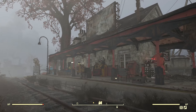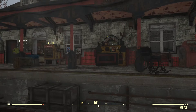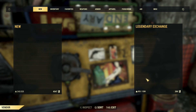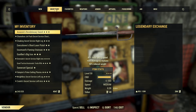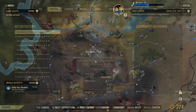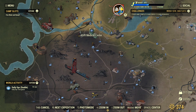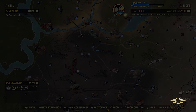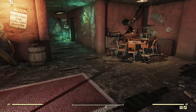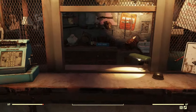If you don't have any legendary modules, here's how you get them. First, go to any legendary exchange at any train station and trade in any legendary items you have that you don't use. Next, go to the Rusty Pick — that's where you'll exchange your legendary scrip for legendary modules, so you can apply those to whatever weapon you have, in this case the chainsaw.